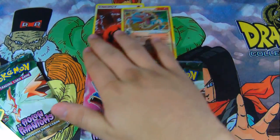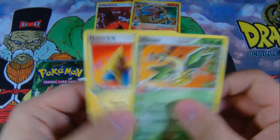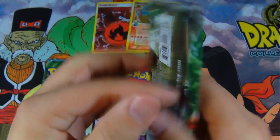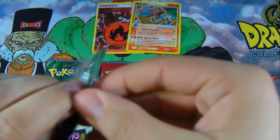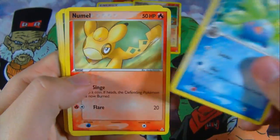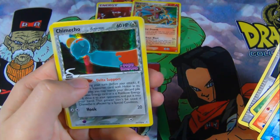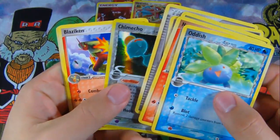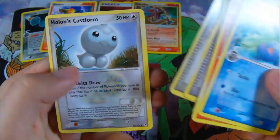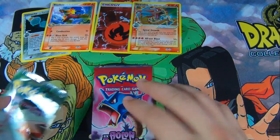Okay, just going to set those right there. And there is a Manectric and a Vibrava. For another pack: Oddish, Namo, Trapbench, Poochyena, Mysterious Fossil, a Reverse Foil Chimecho — sweet. And then a rare Blaziken, Mr. Stone's Project, and a Holon's Castform. That was out of the Gyarados pack too — that's awesome.